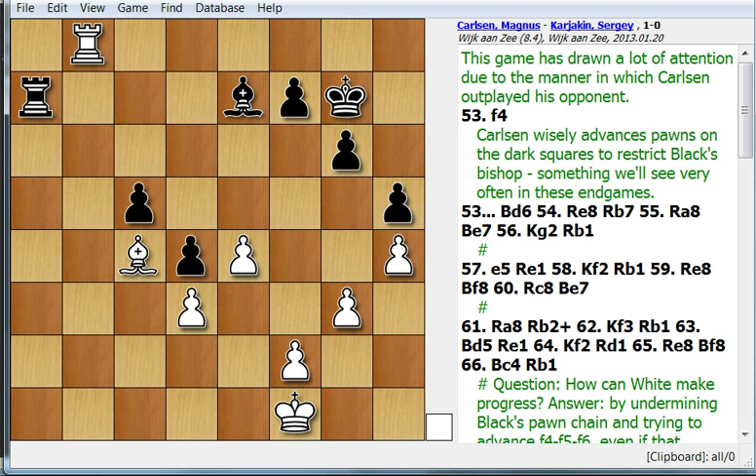Let's watch how he won this endgame where they have Rooks and Bishops of opposite color. Carlsen is playing with the white pieces, and it seems like Black had set up quite a fortress and it's really hard for white to break through. But let's watch how Carlsen tries to play for a win.